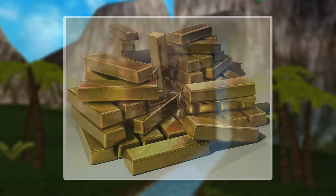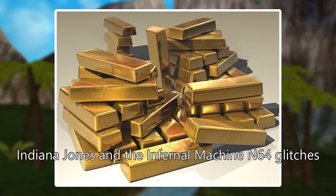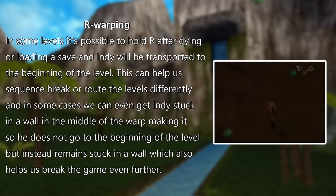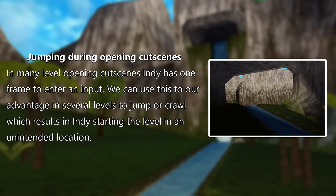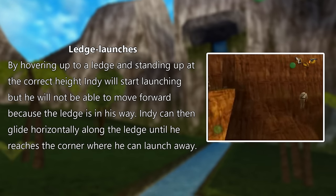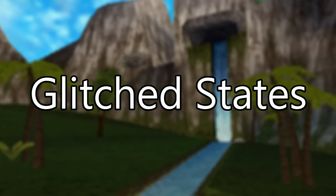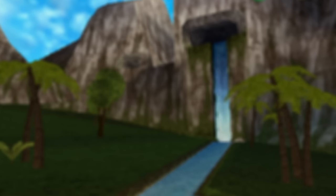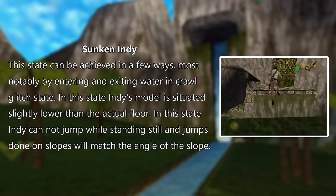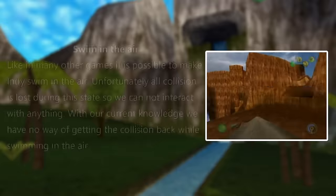There are still many minor things I could talk about, but I won't cover those in detail. Feel free to pause the video here to read further about these things if you are interested. There are also many glitched states which have so far proven useless — among others: Invisible Indy, Sunken Indy, Hatless Indy, Sideways Swimming Indy, and Swim in the Air.